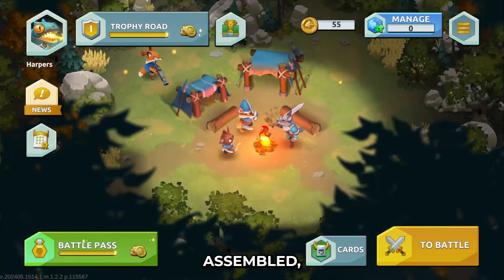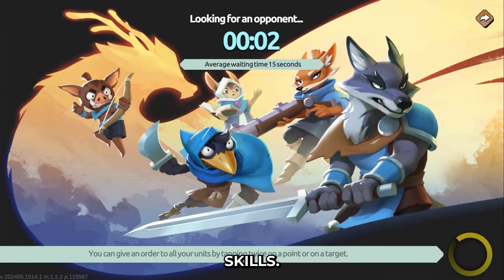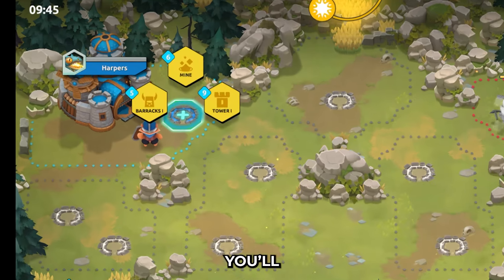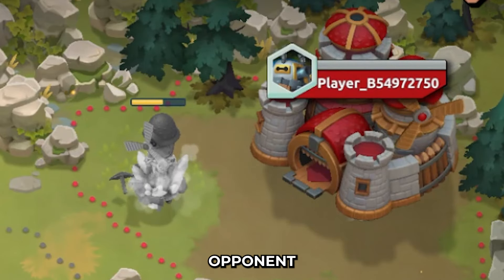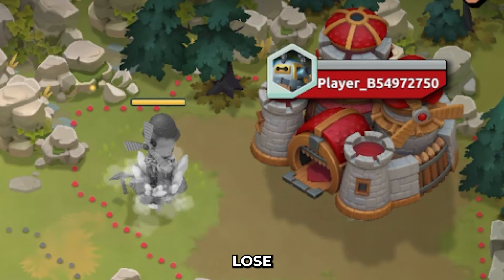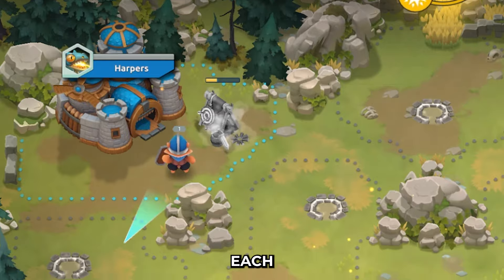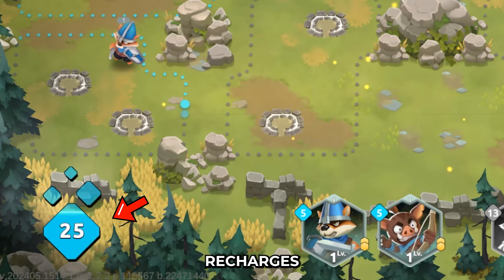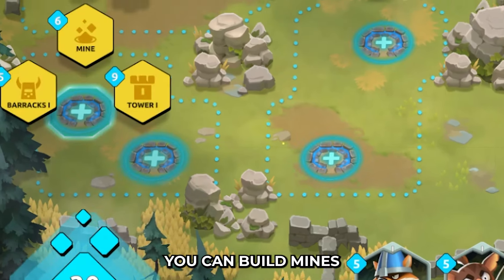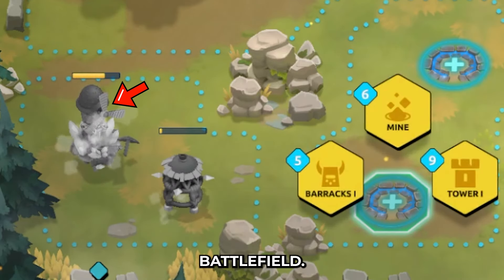Once your deck is assembled, you're ready to get started. Click Battle and get ready to show off your amazing strategy skills. Once the battle begins, you'll have your main tower which you need to defend. If your opponent destroys your tower, you'll lose the match. You'll need to build barracks to summon your units. Each unit takes up a specific amount of mana which recharges on its own. You can build mines to recharge your mana faster and summon more units to the battlefield.